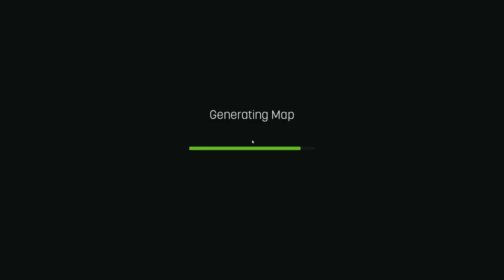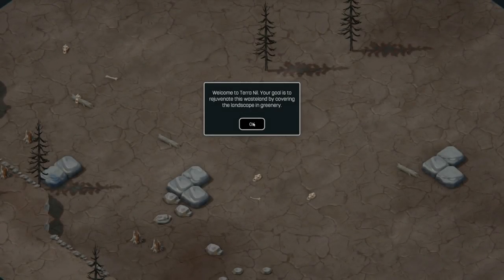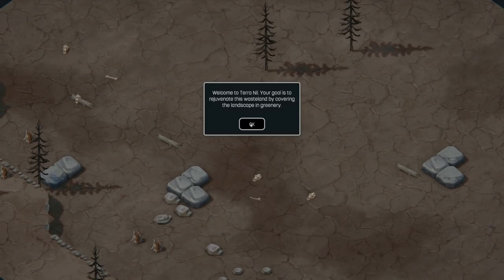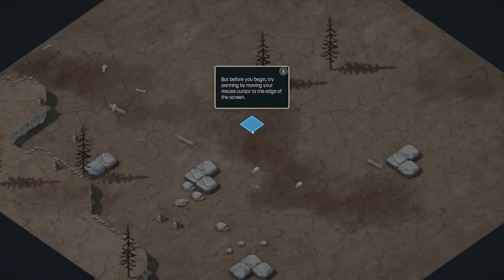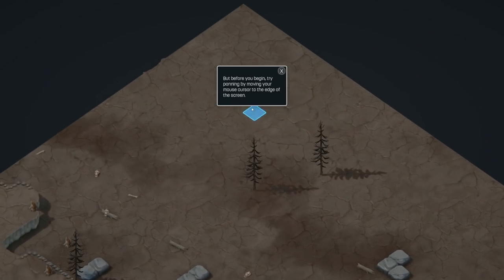Basically you reclaim a wasteland - it's such a completely different take on colonization and everything. It's so cool, you'll love it, just stick around. Welcome to Terra Nil - your goal is to rejuvenate this wasteland, covering the landscape in greenery.